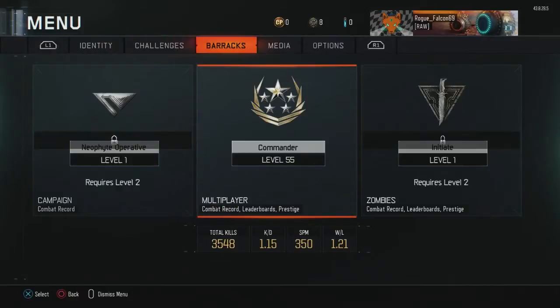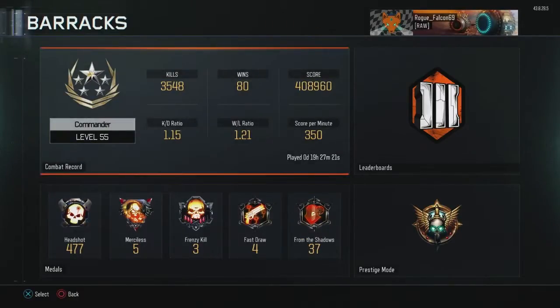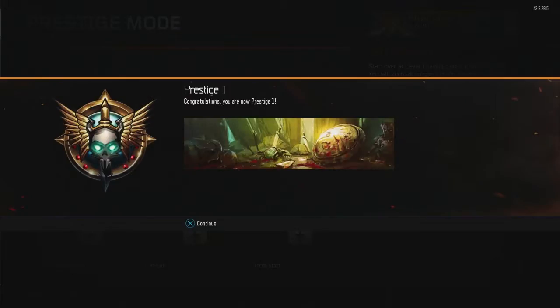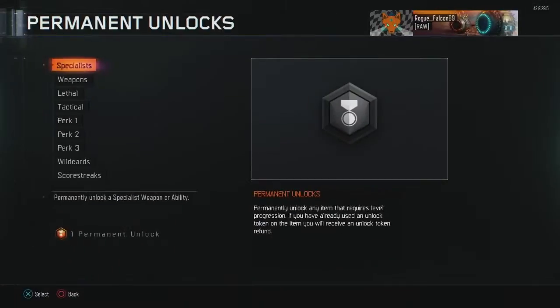Go over to Barracks, click on the Commander — right now level 55. I have enough prestige so I'll click Enter Prestige One. It says congratulations, you are now Prestige One. Continue, and you get one permanent unlock.